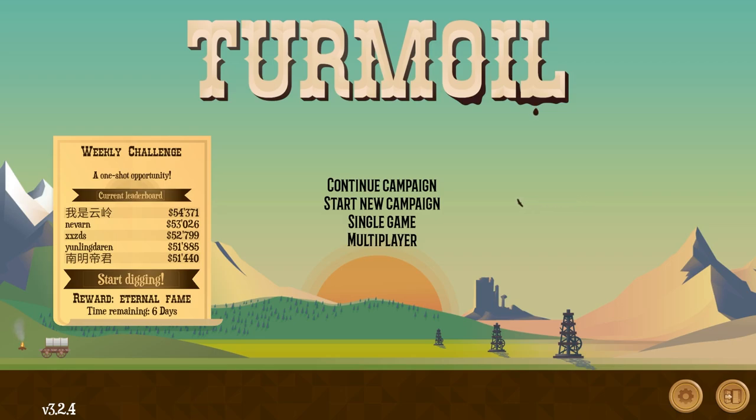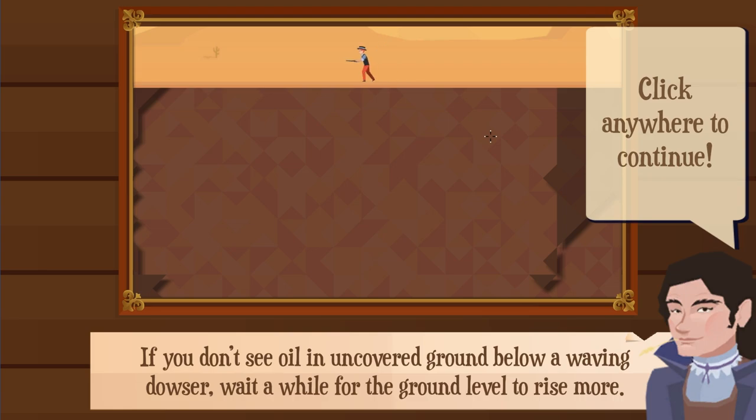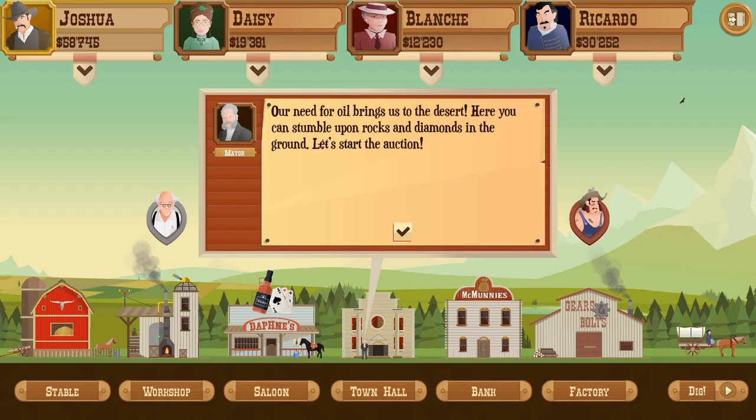Welcome everybody back to Turmoil. I always think when that drips it's the bird pooping because it sometimes lines up with the bird being there. Let's continue Turmoil. If you don't see oil in uncovered ground below a waving dowser, wait a while for the ground level to raise more. Lovely.